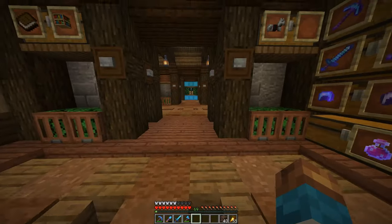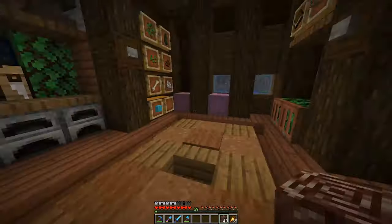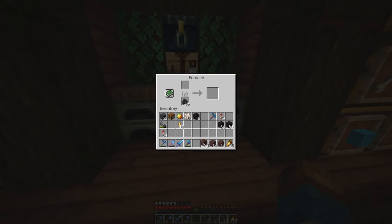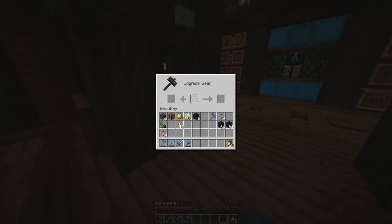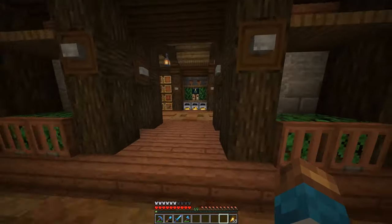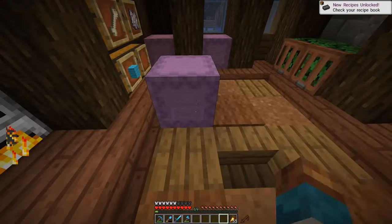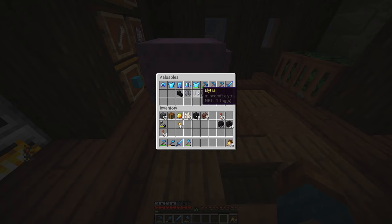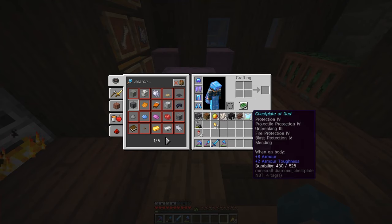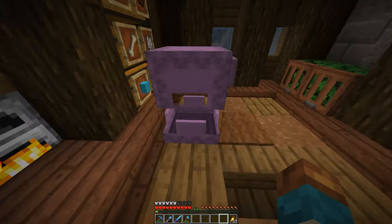We are back and I've got 40 ancient debris - I think that was pretty successful! I need to smelt it and then put it in the smithing table I just crafted. Let me open it up - it now has a UI. I put my armor piece in there and then put an ingot in here, and it turns into netherite gear. I repaired the picks too. I want to do the chest piece and some other pieces, but I'll leave a few diamond pieces for now.